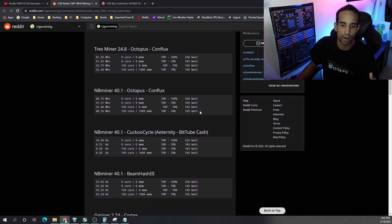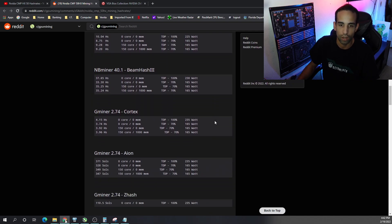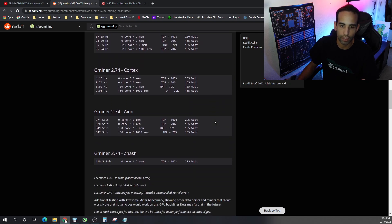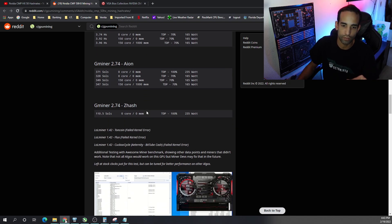For KawPoW, NB Miner was the only miner I could get working — about 9.2 hashes at 165 watts with +150 core, 1000 mem. BeamHash3 I got 35.24 hashes at around 265 watts at 70% power limit. Cortex came in at 3.96 hashes at 165 watts, and Aeon at 347 at 165 watts. Some algorithms are more core-intensive and throwing too much memory shows diminishing returns, so you just have to find that balance.